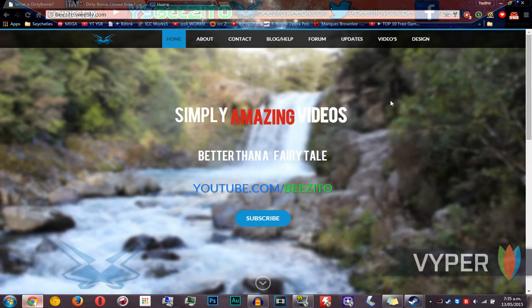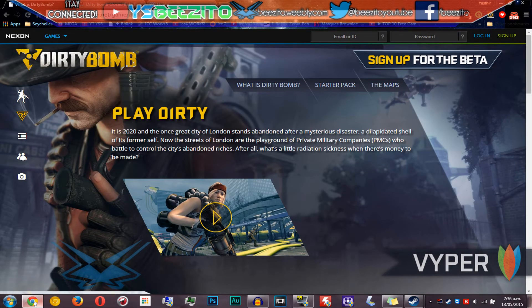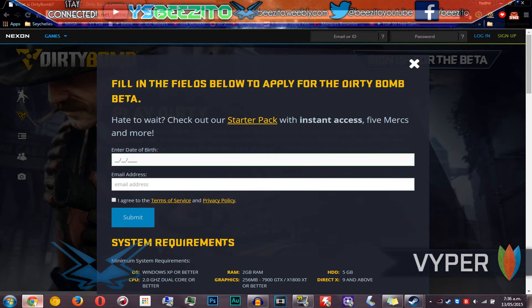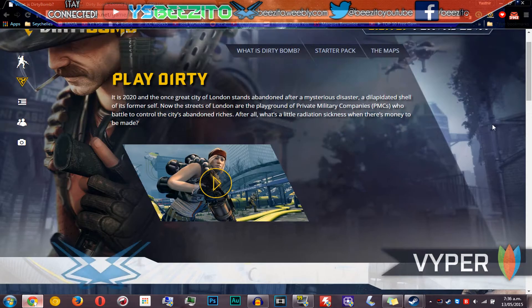The first method probably takes the longest amount of time to get because keys are only released in waves. This one is from the official website dirtybomb.nexon.net — I'll leave all the links in the description. It says 'play Dirty Bomb', and what you wanna do is click 'sign up for the beta', put in your date of birth and your email address, then click submit. They'll email you back saying keys are only released in waves, so it's a closed beta — that's probably the longest way to do it.